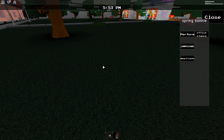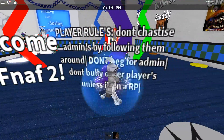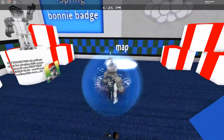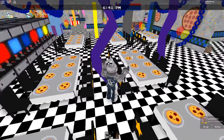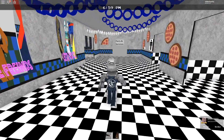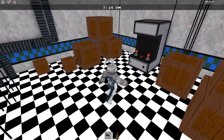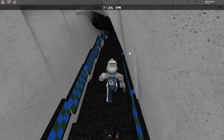Since we found that badge pretty easily, I do want to show you guys where to get all the other badges as well. I know I did videos on it in the past but since it's a new channel, why not. The first badge I'm gonna show you how to get is the Shadow Freddy badge. Go to the map, then go down this hallway. Go into Parts and Services, go on the boxes, then jump through the wall.